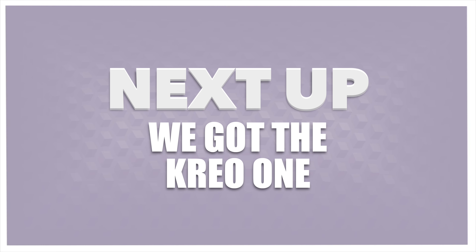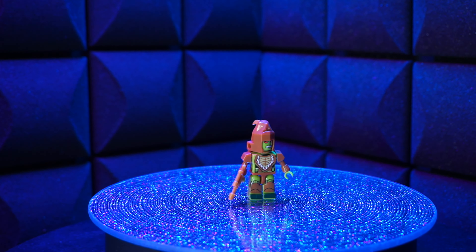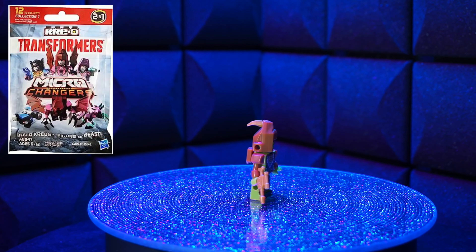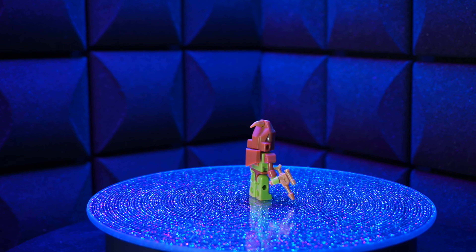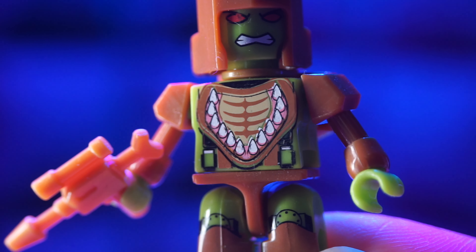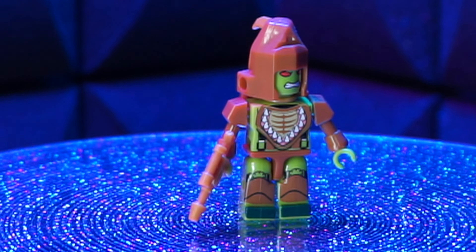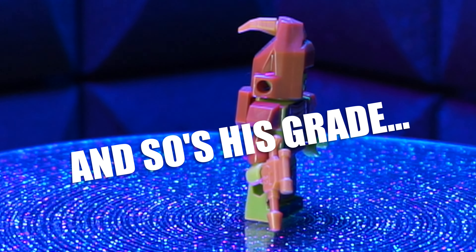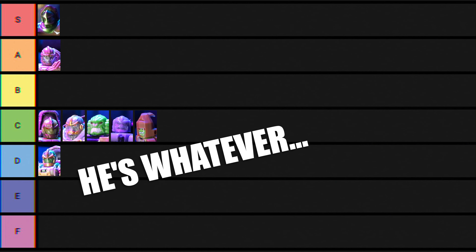Next up, we got the Creo one and yep, he's very small. These were awesome when they first came out, for me at least. I know a lot of people didn't like them, but a blind bag of little minifigs of characters that I've known for over two decades — I'm here for it. Three, five dollars, I'll take the chance of getting my guy. Chest looks good, paint looks good, plastic looks good. He's got a blaster, which is pretty strange, but they're not going to remold the whole Gatling gun just for him. He's average C tier — not even really for me, I just like him because he's my guy.